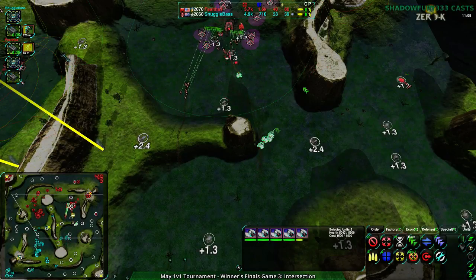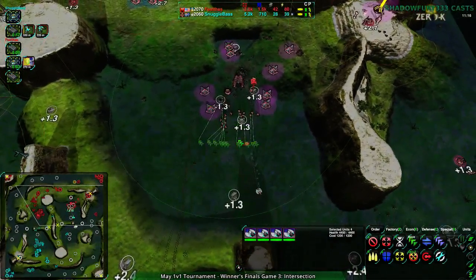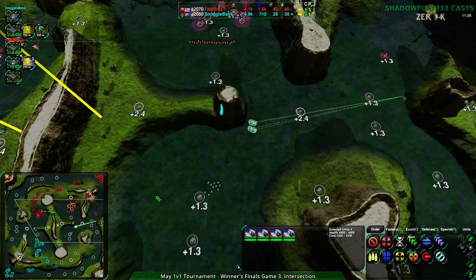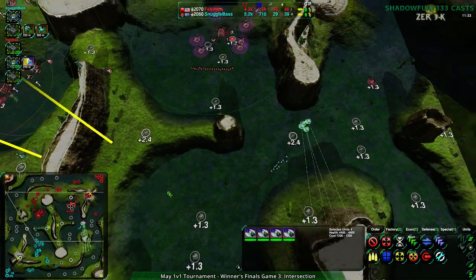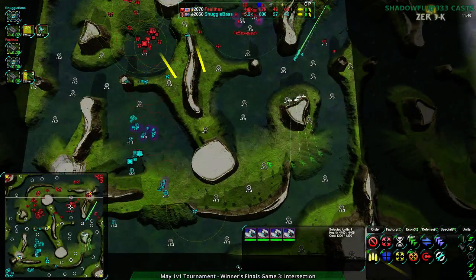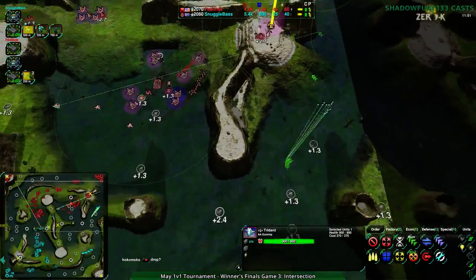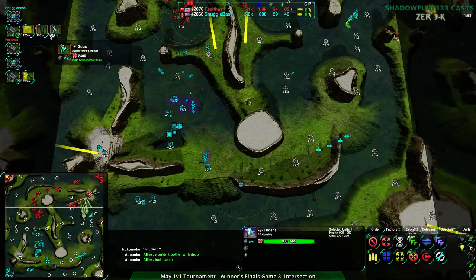Can the glaives still hit the rapiers? I have a hard time hitting brawlers with glaives. They should be able to — they're not that high. It looks like they're low enough to hit them. Brawlers were changed to fire from further away than rapiers, that's the thing. Anyway, some Tritons coming up now, which is a good answer to the rapiers. Fail Thoughts turned out three of these pretty quickly — I think that's enough to defend against the rapiers. Totally. The only problem would be if gremlins are made — but Snuggle Base is not building those. They're building sharpshooters and Zeus.